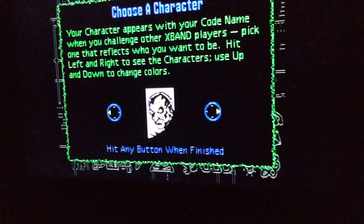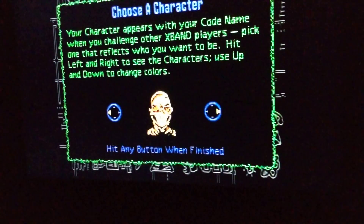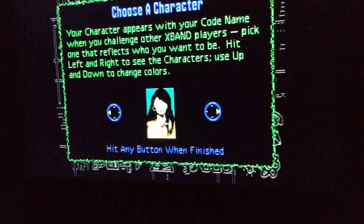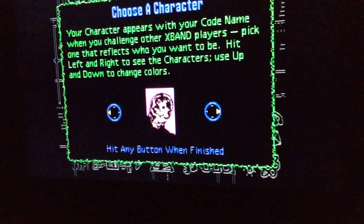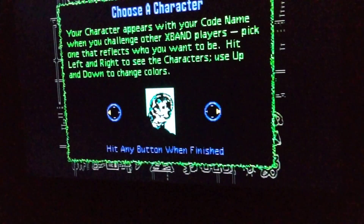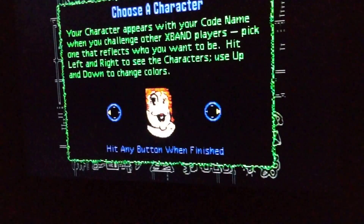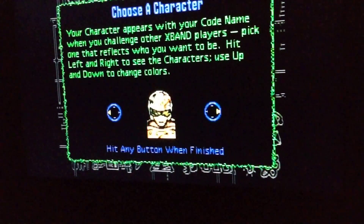Then it lets you pick your avatar. There's actually quite a long list of different avatars you can choose from, and for each one you can hold up or down to change the color. It's mainly the background color, but the accents on the avatar itself change as well. Pretty cool.